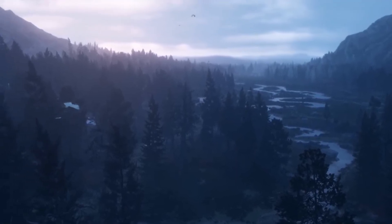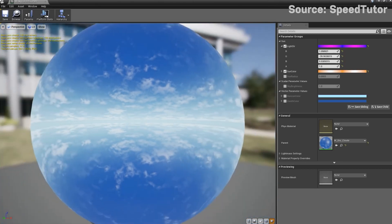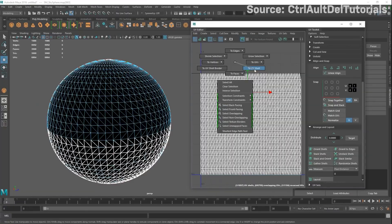In fact, the tech has progressed so far that most games now use sky domes. As you can imagine, instead of a simple cube, sky domes in modern games are made up of either a 3D sphere or a hemisphere.